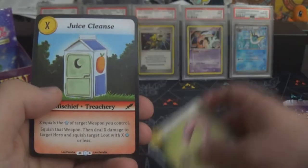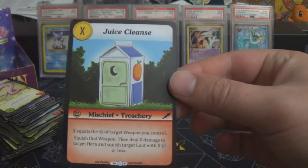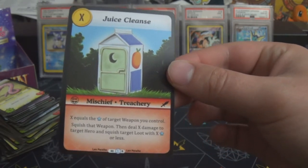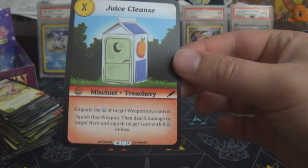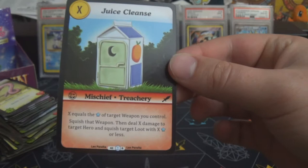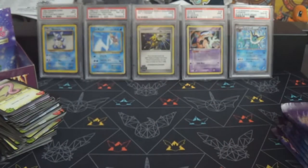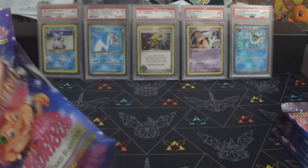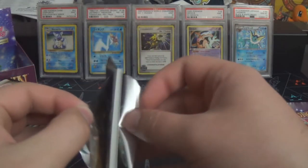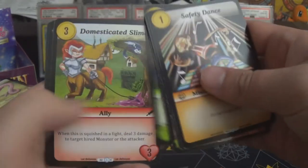I'm hoping I didn't miss any V-rarities going through earlier — I'll double-check at the end. Juice Cleanse is a mischief treachery in red that costs X gold, where X equals the star value of target weapon you control: squish that weapon, then deal X damage to target hero and squish target loot with X star power or less. So you deal direct damage and deal with one of your opponent's cards by sacrificing one of your own. I like it.